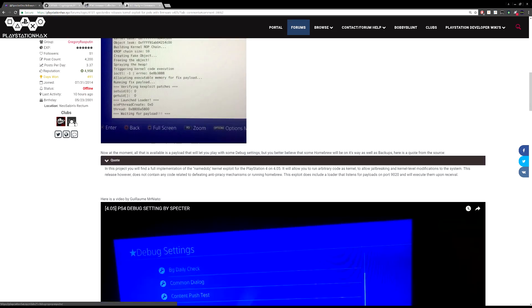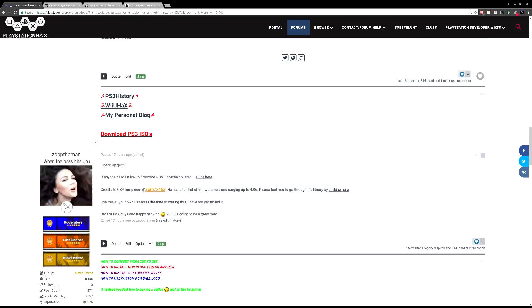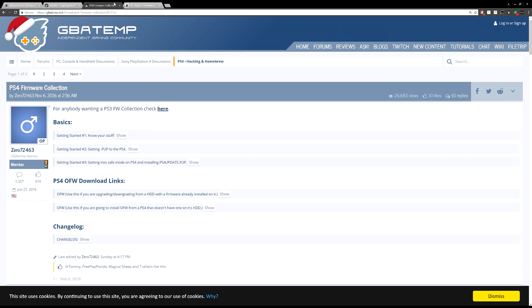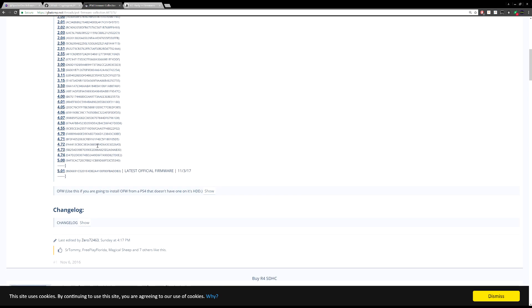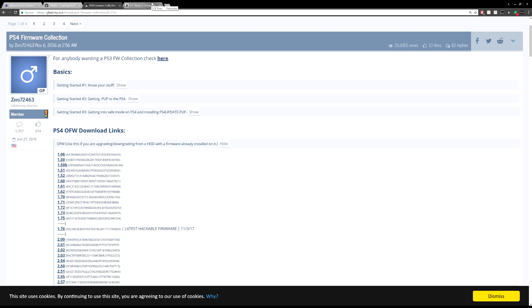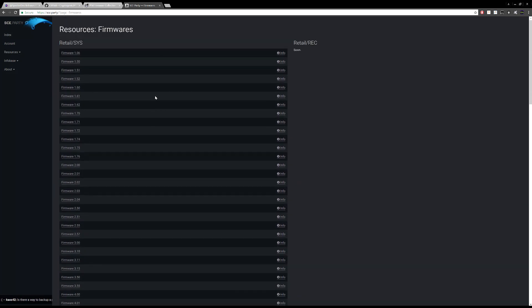If you want to download anything like this, all the links will be in the description. I will link you to the forum which has all the information, and I've also posted in the forum myself. You will need firmware 4.05 — I've got a link for it. I've got this from user 072463, who has a whole list of firmwares with the checksums so you can confirm they're the right ones. You can download your 4.05 from there, or I've also got another link which seems to have a lot more firmwares included. I'll link both of them.